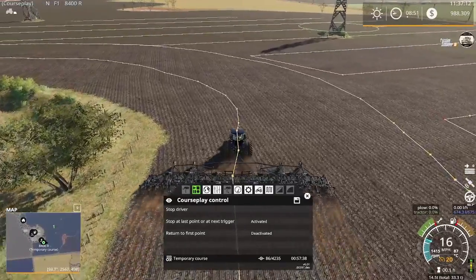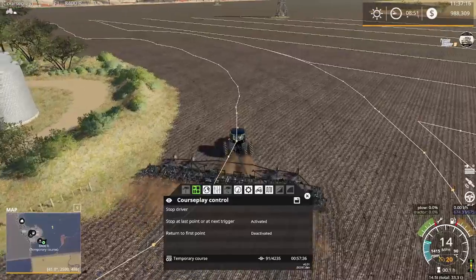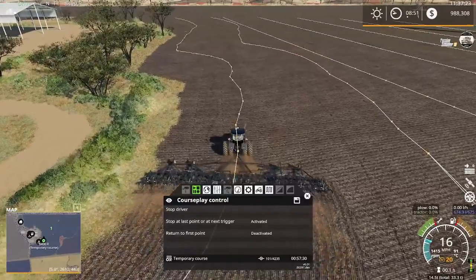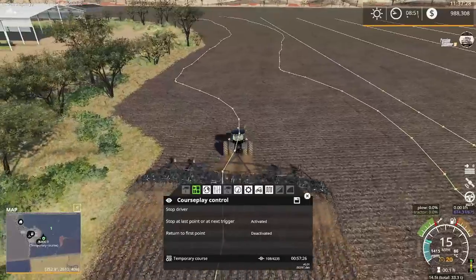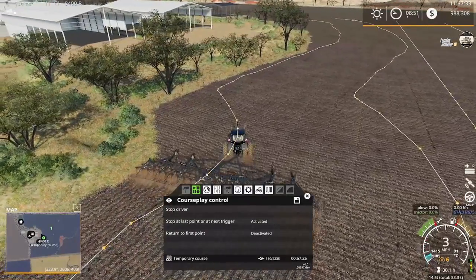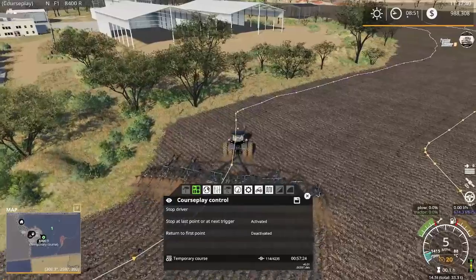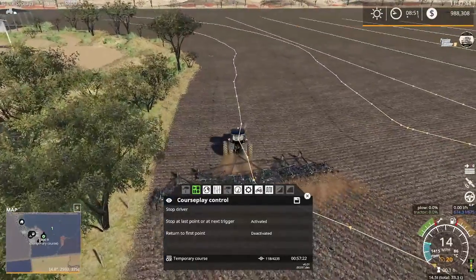I traditionally like watching two laps to make sure they get started on their paths. I've run into problems on other maps - I had a seeder over on Rocky Mountain Valley working on one field and somehow it got lost making a turn and made a straight beeline across two fields and seeded a completely different product over there. So we'll just let her do her thing and watch how she does.